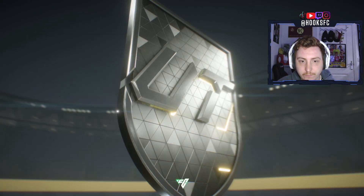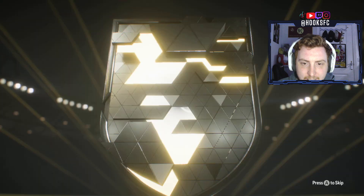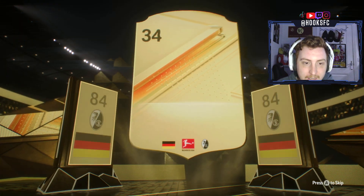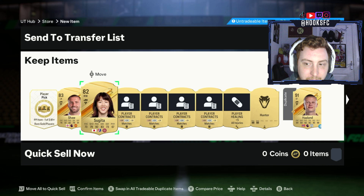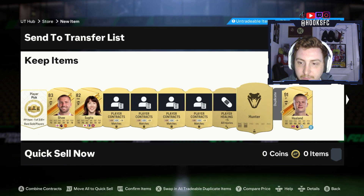Here we go — a German center back from Freiburg, 84-rated. So we get a free 84-rated player. We also get Luke Shaw, and a Sugita player pick — one of three 81 pluses. That's going to be very nice.